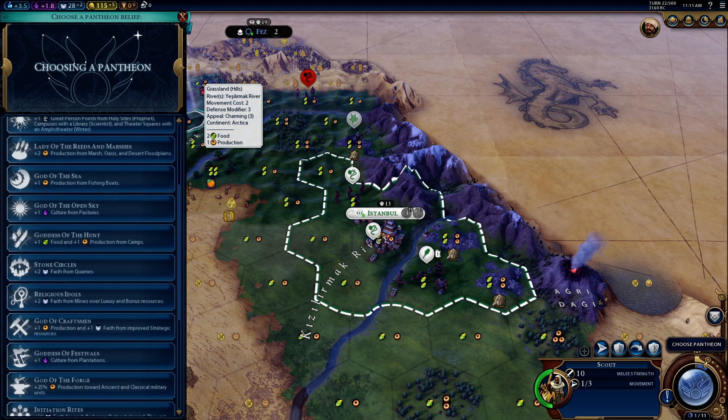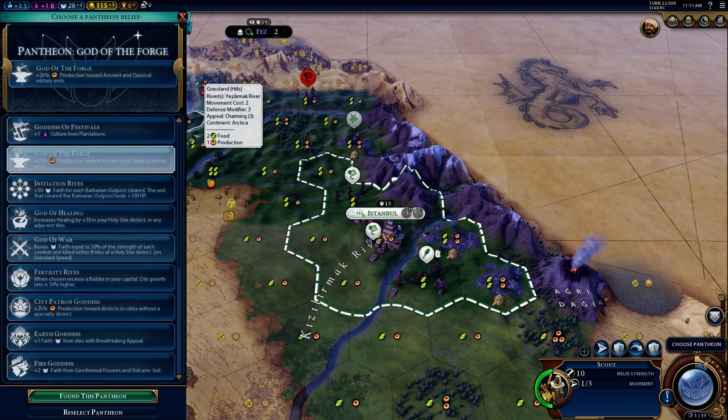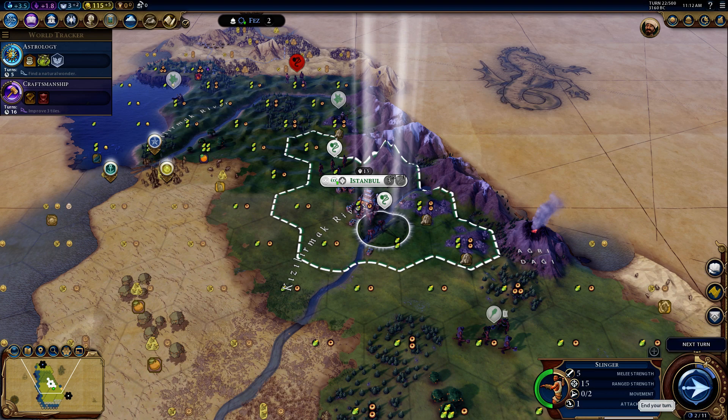I do like Divine Spark, but I want something that focuses more on the military. God of the Forge — yes. It kind of becomes less useful after the classical era, but right now it will give me a definite edge in terms of military production, which is quite necessary considering I am surrounded.